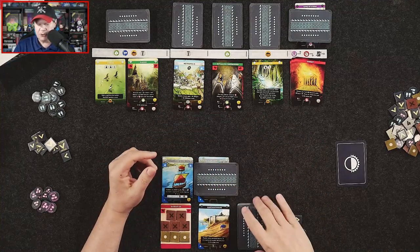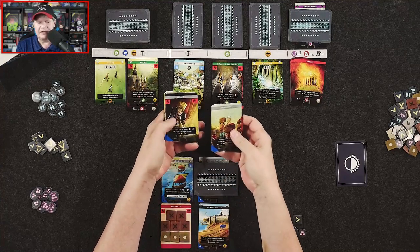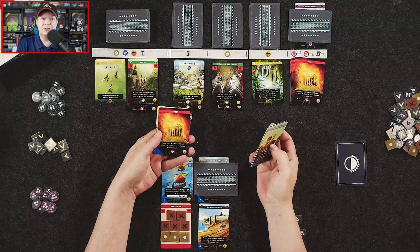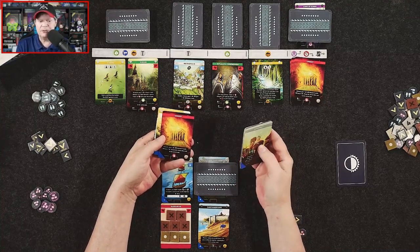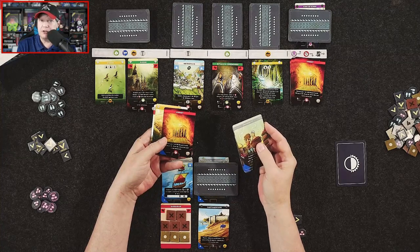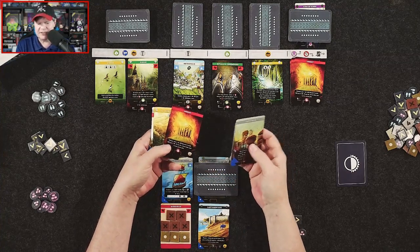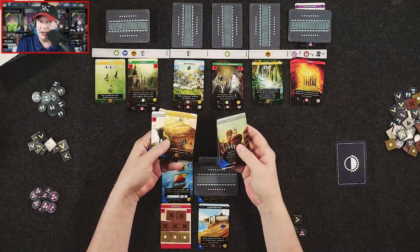We also have our starting deck of cards with a variety of different cards, including Unrest cards, which are kind of junk cards. This is a deck builder, and more Unrest in your deck gums up the works. Plus, there are also negative victory points at the end of the game. So you want to try to stay away from Unrest cards, although each civilization is going to start with some Unrest.